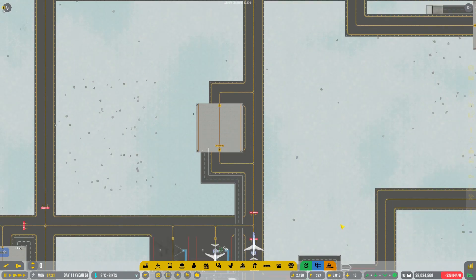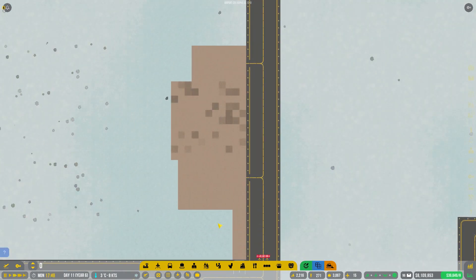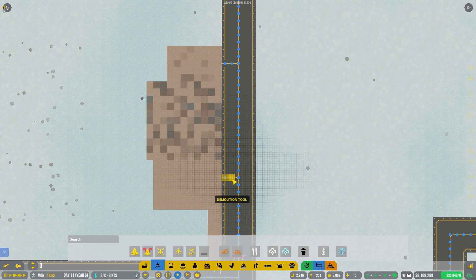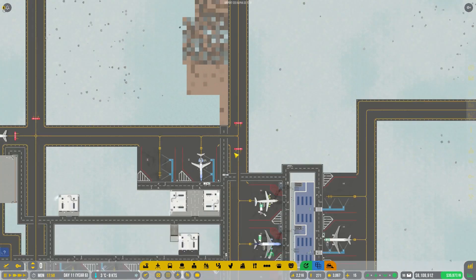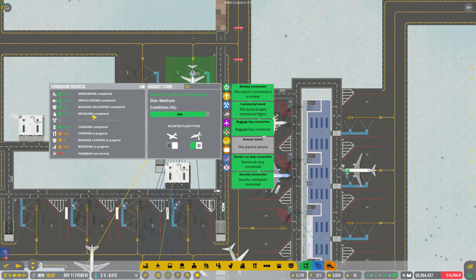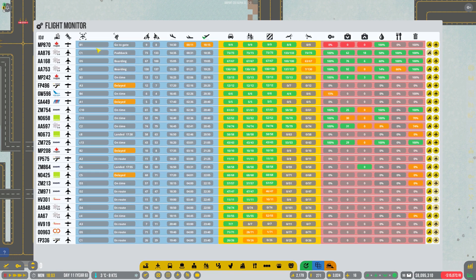We'll leave it like so for the minute so you can actually get there. We'll get rid of this and all of that — and now we've got that thing which we can't fix right this minute unless we destroy our taxiways as well. So we'll get rid of those two. Okay, so now that's all done. What's going on over here? Pushback not started — let's quickly see. C13 is on time at the moment.